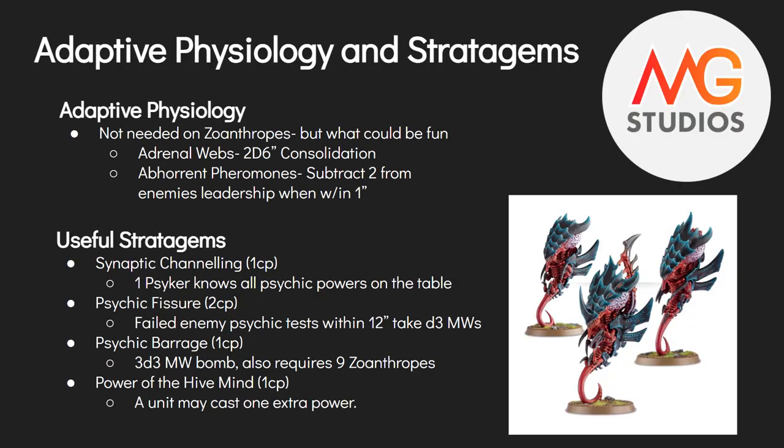Psychic Fissure — another niche one. Failed psychic tests within 12 inches cause the enemy to take d3 mortal wounds. You have to use this at the start of the psychic phase, so you don't know if they'll ever fail one — though it applies to every failed psychic test that phase, making it swingy. It has potential if you can get Zoanthropes within range of a lot of enemies, forcing them to move out. Best against psyker-heavy armies like Grey Knights or Thousand Sons; it costs 2 CP.